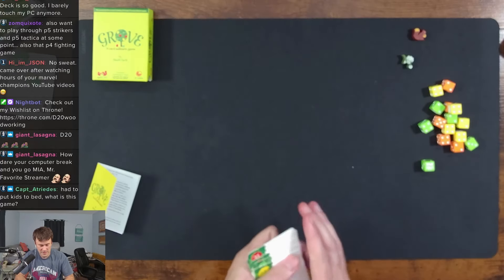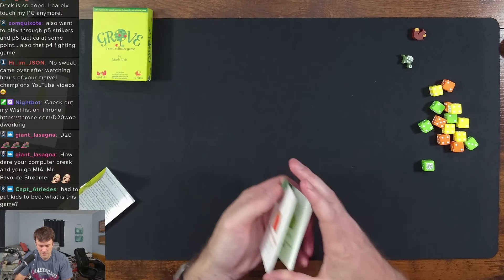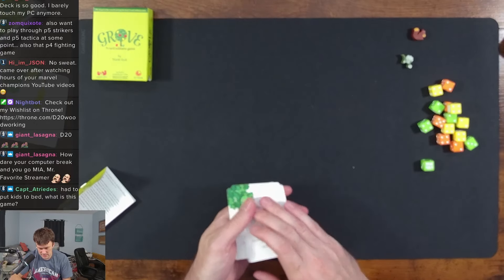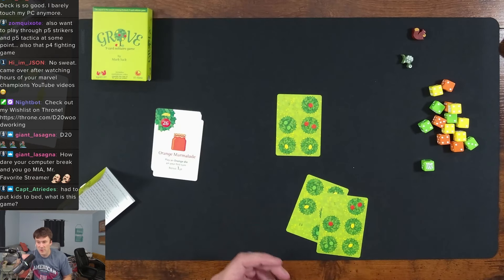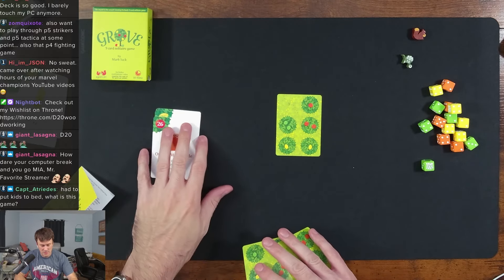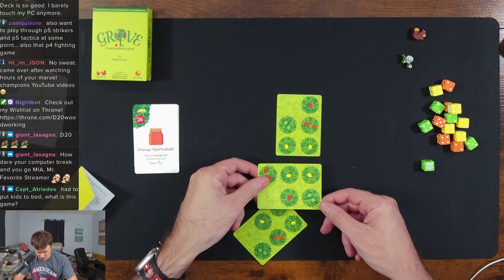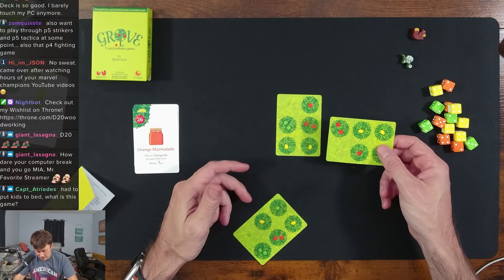You get rid of those cards, pick up the other nine, shuffle them, put out the top card, draw your two cards, and start a second game. You can get two games in less than 20 minutes — it's pretty quick. It's a kind of strategy, figuring it all out. Not too hard, but it's a fun game.